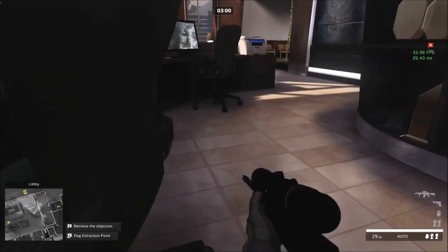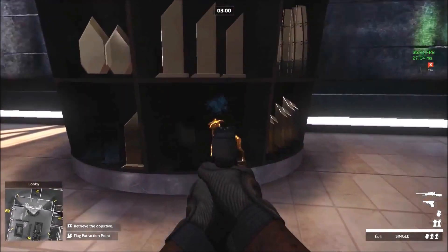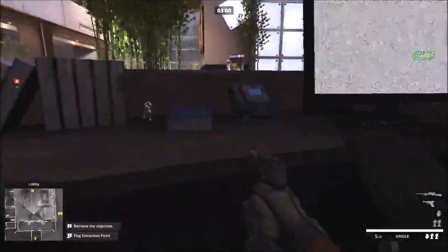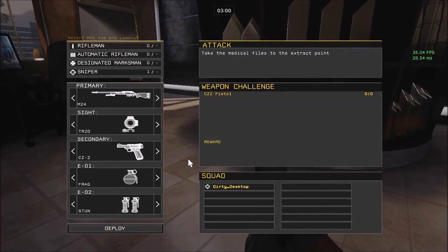We have this CZ2 that we can have for a pistol. Some say that the sights are screwed up on it — I haven't had too much of a problem with it. You need to unlock this pistol, and you do that by getting secures. I'm not online with anyone so I can't really demonstrate that.